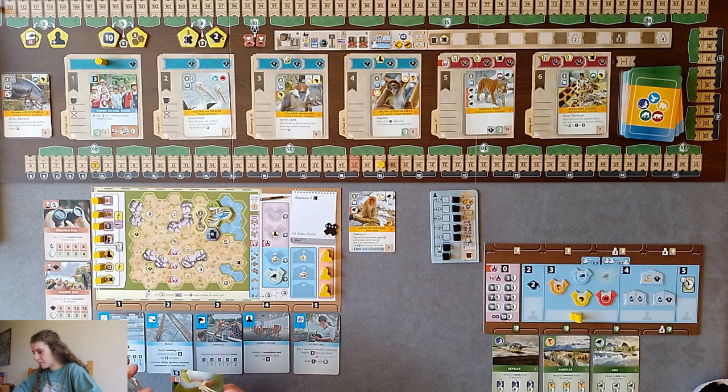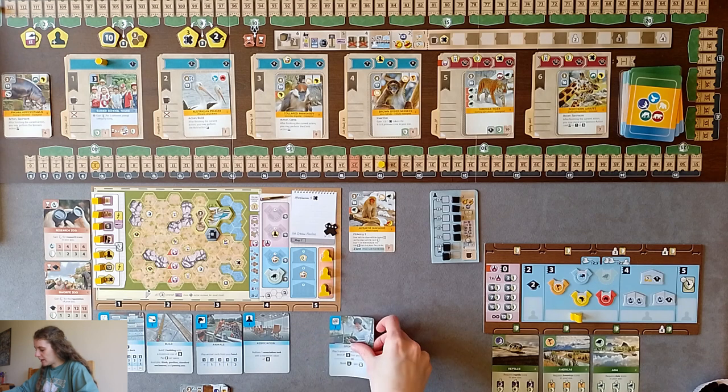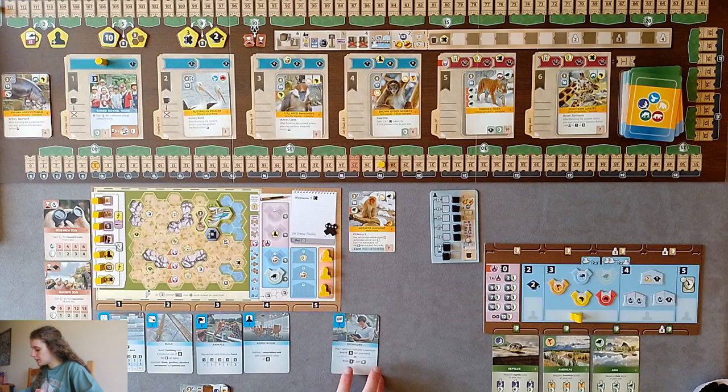I took this card at the beginning thinking it was going to complement my research end-of-game scoring criteria - it gives you automatic conservation per research icon you have. I really should have used my association worker to get the double research icon first, then I could have played this. I don't have any more people right now and I can't push up enough to do anything useful. I still have no money.